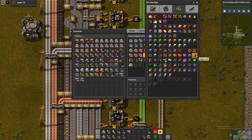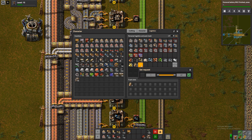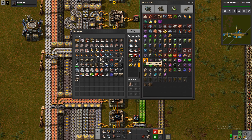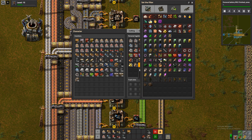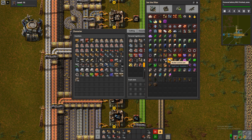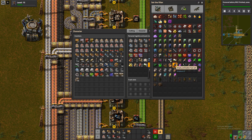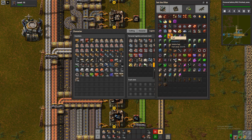Not sure if we want any of those. Engine units and electric engine units are basically junk in the inventory, so let's put those down here. We'll just have to pause it when we want to handcraft stuff with electric engine units like flying robot frames. We shouldn't handcraft that though, so that shouldn't be a problem. But something like exoskeletons and so on - we don't want this stuff in the inventory basically ever. Rocket fuel - 15 megajoules.